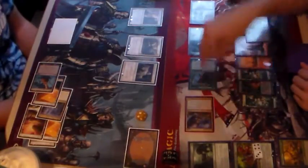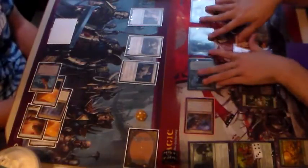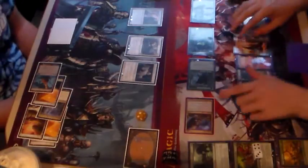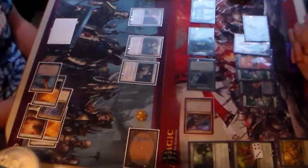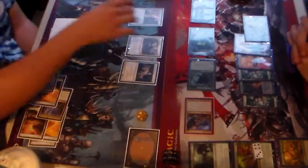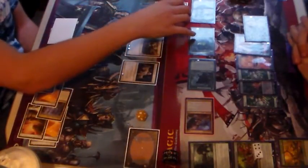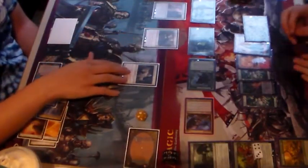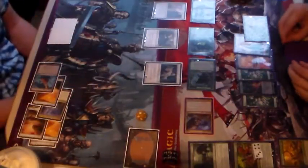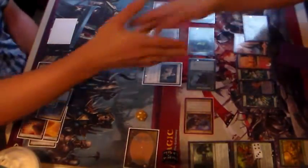So that's plus one, two, three, four, five — plus nine to these creatures, and plus eight to this creature, and they all have Trample. Let's assign some blockers: Kithian will block the Automaton, Renwing Mare will block the Predator, and the Sanctifier will block the Hattler. And you will die. I will die. Game one — go to game two.